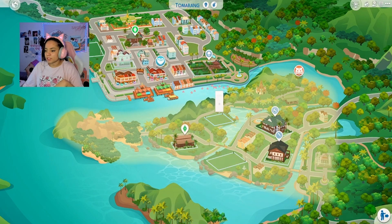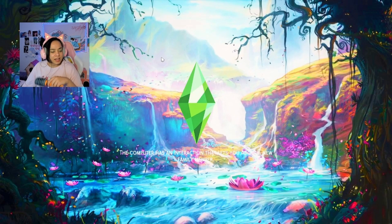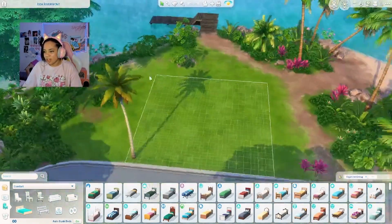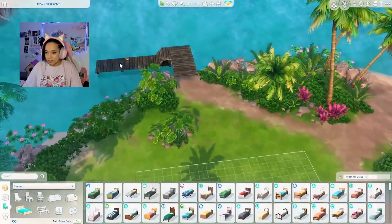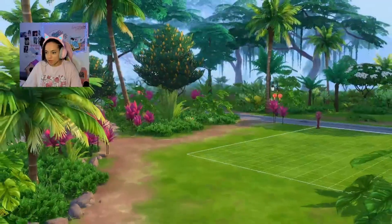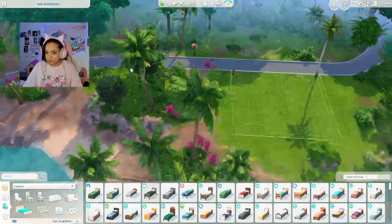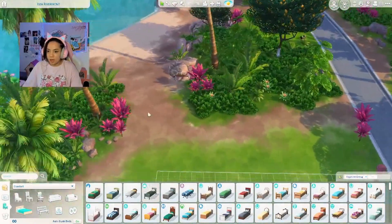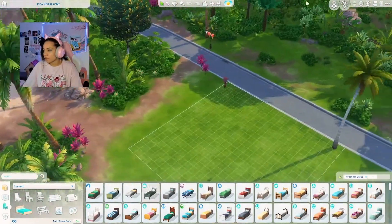Up next we have two empty lots, so I'm going to quickly click on them to show you guys the property and what it looks like around, if you're excited as a builder. We have this property here — I think this is pretty. Nice little lovely dock which you can fish on, that's nice. I think this is a pretty location. It looks like we have a swimming spot potentially, definitely a spot to play in the sand. Not sure about swimming though, because it won't let me click over there, but you never know in gameplay.